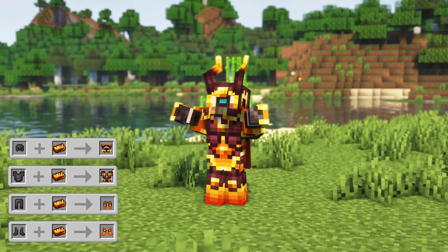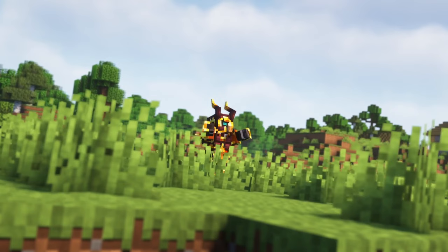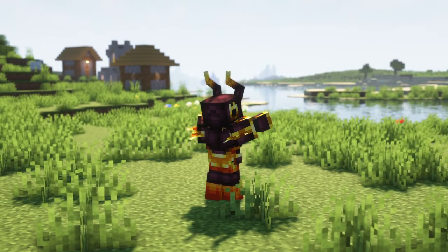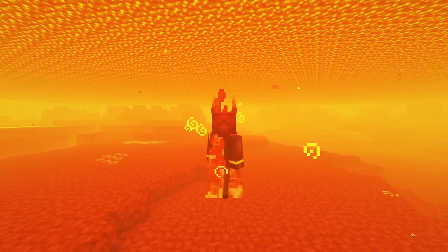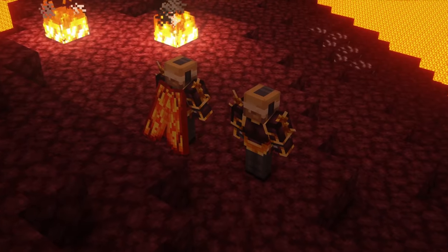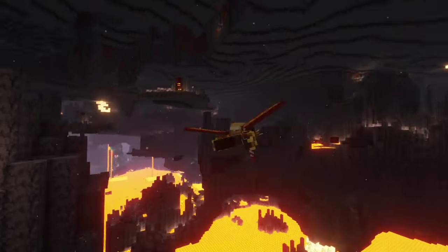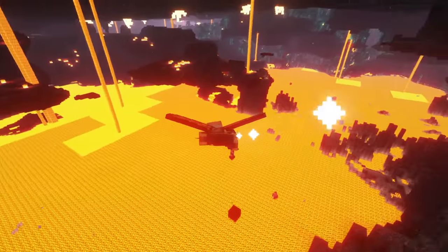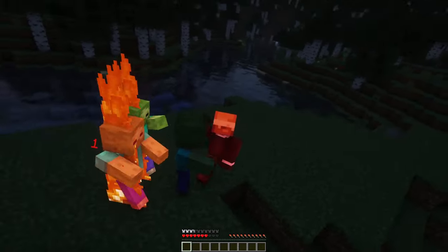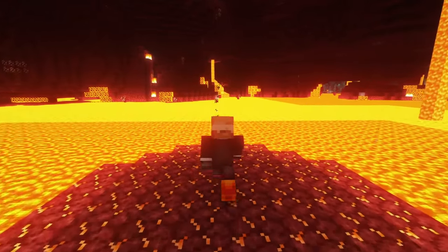The Ignidium armor, which can be crafted by placing a netherite armor piece and Ignidium ingot in the smithing table, will give you 25 armor points, 14 armor toughness and 6 knockback resistance, as well as several abilities. The helmet gives you lava vision, which will let you see while in lava. The chestplate can be combined with an Elytra in the smithing table to receive an Ignidium Elytra chestplate, which has the same armor stats but includes the Elytra in the armor. The leggings will give you flame reflex, which can set entities on fire that attack you, and the boots will give you lava walker, which enables you to walk on lava, like with the frost walker enchantment.